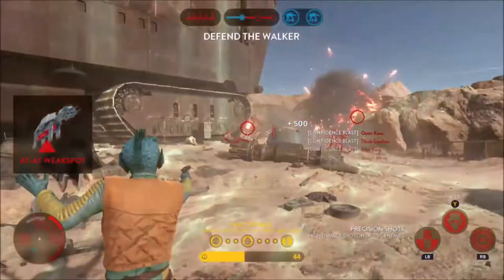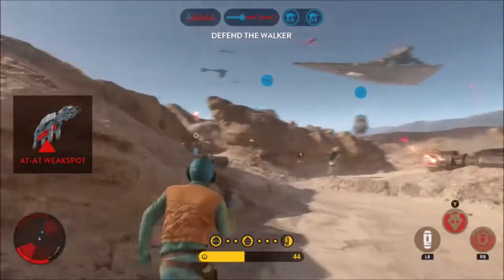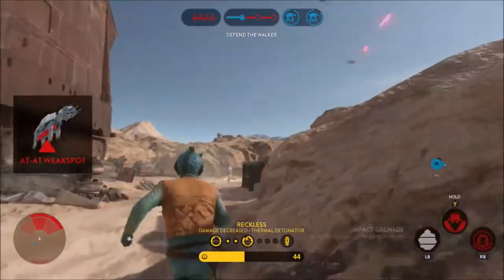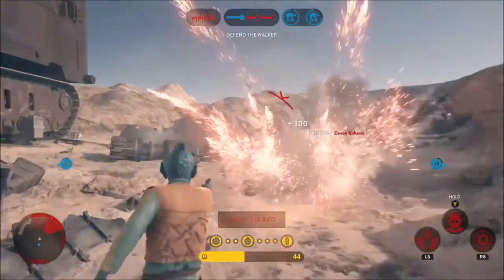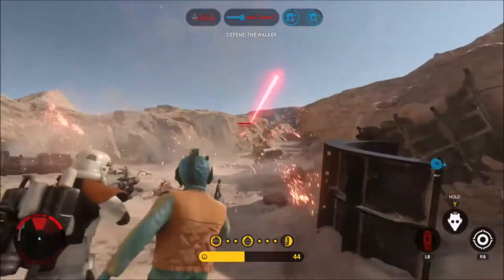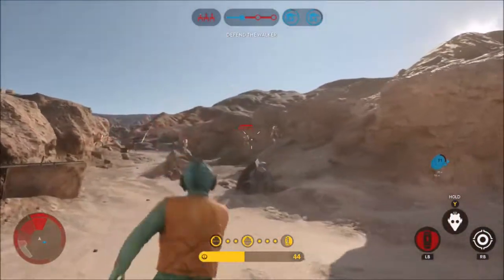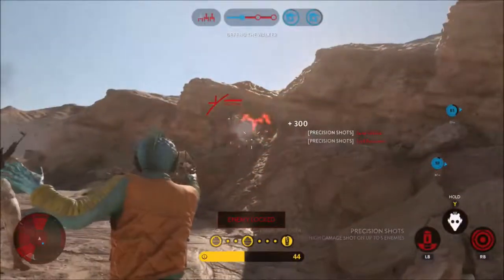Greedo's third and final ability is called Precision Shots. With this ability Greedo marks up to five opponents and a short timer is activated. Once the timer counts down he shoots them all with a single blast, firing on them rapidly. This ability will only work within his line of sight, so if a locked-on player moves behind cover they won't be shot. If the shot doesn't lock onto anyone, it will give a faster cooldown.